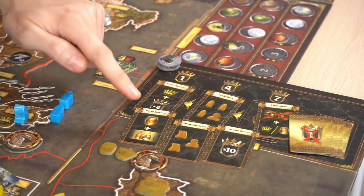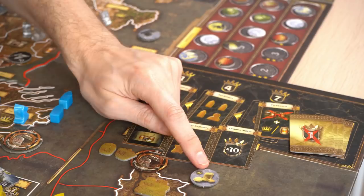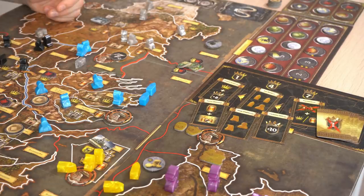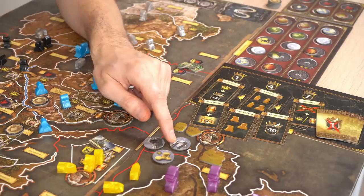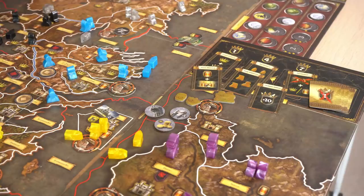To get an Iron Bank loan, you place a new token in a sea area next to a ship you have — you don't have to travel all the way to Braavos. When it's revealed, you pick loans in turn order and pay at the end of the round. This token can only be played at sea, as indicated by its blue background. The game also adds two extra sea tokens for all factions — a support token and a march minus-one token. Interestingly, if you take over Braavos by fighting the garrison token there, you get a small discount on future loans.